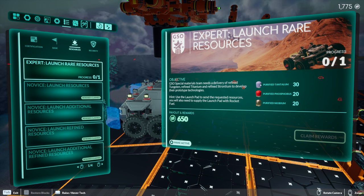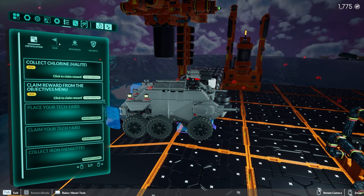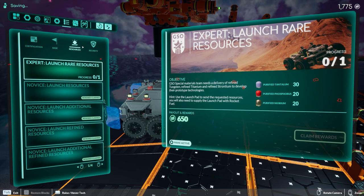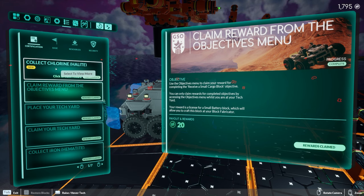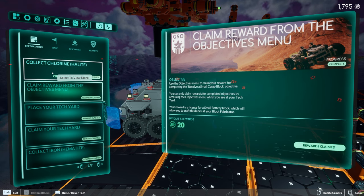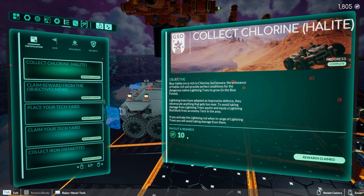This one we need to launch resources — it's the expert level so it's really difficult to get all these materials. I think I have all of it now, so we're going to look before heading to the mountain range to see about doing another missile launch. On this one we get 650. There's also a certification — 20 points for doing that, and 10 points for this one. These are probably early game things added in the last update that I just haven't claimed yet.